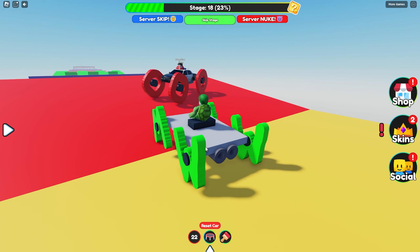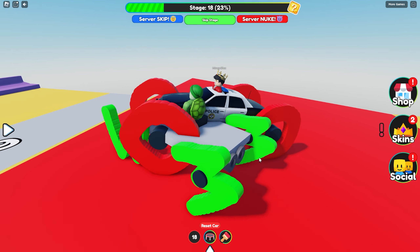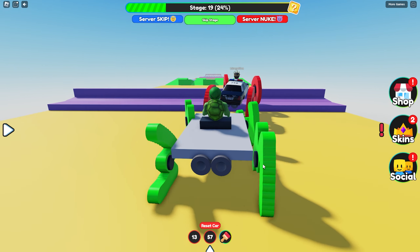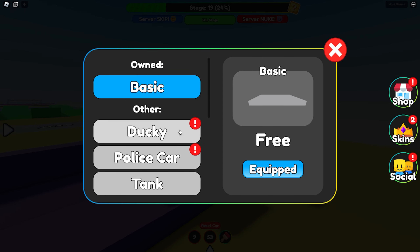Oh my gosh, did you just fall off the edge? Yes, I did, Woodo. It was very unfortunate. But I'm going to jump into the sky. Wait, hold on a second, Mongo. Your police car skin is really cool. I want a cool skin like that. Let's see what skins are available.